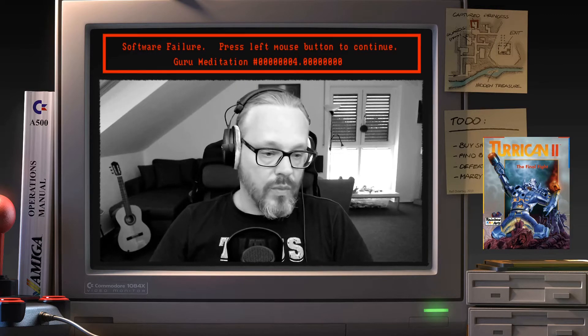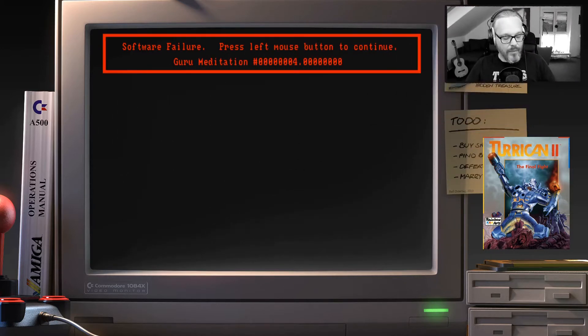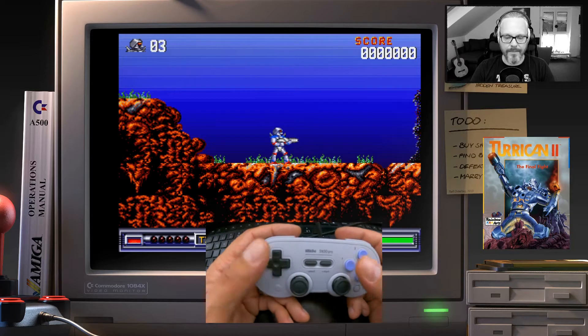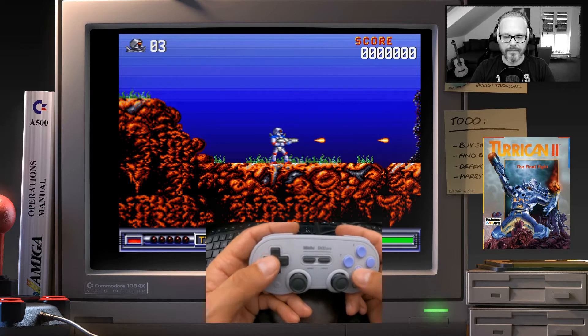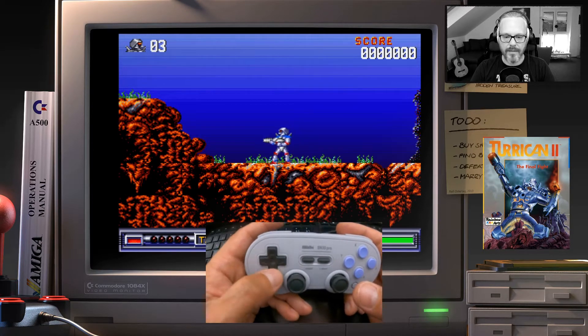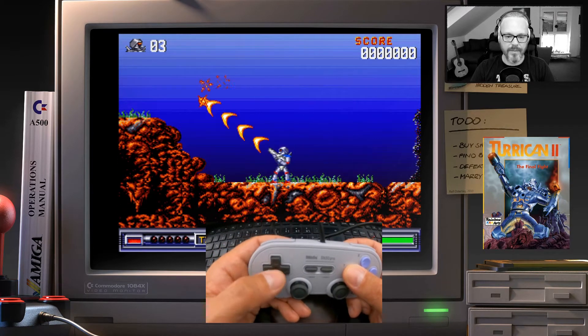Let me show you what the game looks like if you play it without setting up anything at all. Here's the game — everything fires with the fire button, I can use the joystick, and I can use the d-pad to duck and jump. You can also hold down fire for the beam attack.